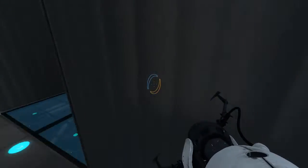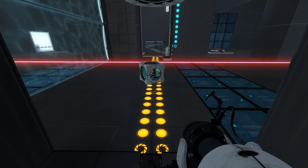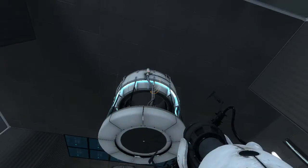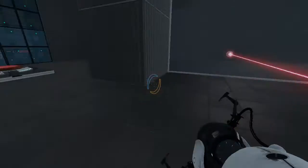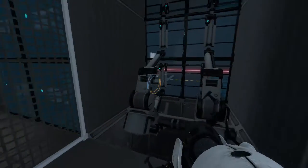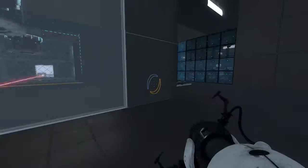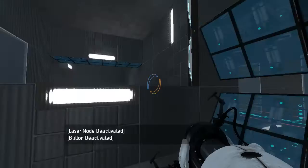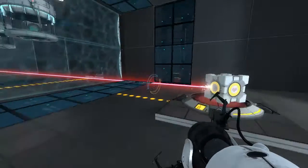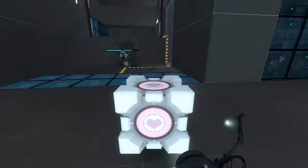So what is this? Right, right. Okay. I should've figured that out already. You cannot recall a companion cube. Interesting. But what we can do is there's no fizzler out here. Oh, that's no problem. Oh, now this is off. Interesting. Oh, we can go out here now! Alright.